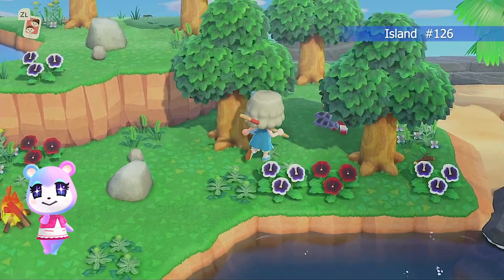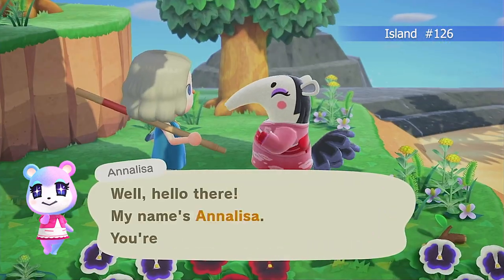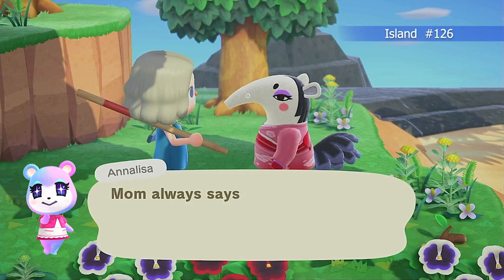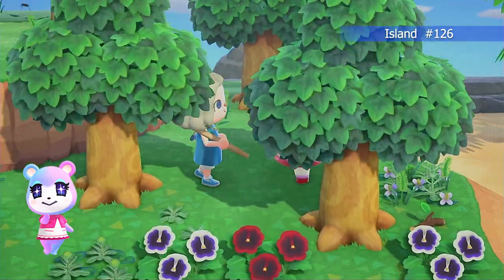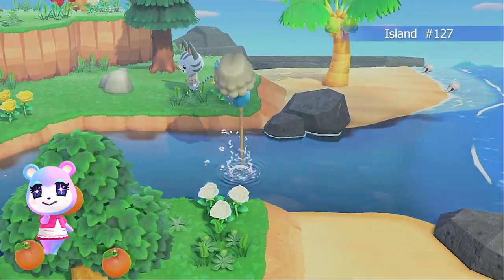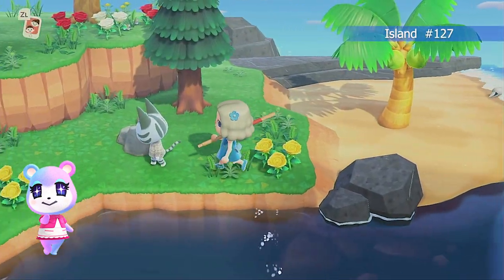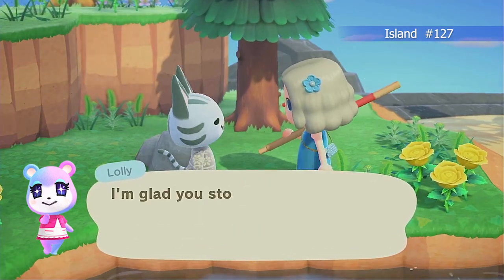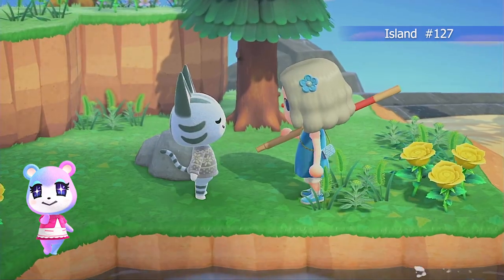This one is also on my life of luxury island — Annalisa has been real sweet. She spends most of her days watering the flowers, which is absolutely adorable. Then we run into Lolly — Lolly is perfection. I have had her several times and I have her amiibo, so she's not coming to the island this time, but she pretty much fits everything.